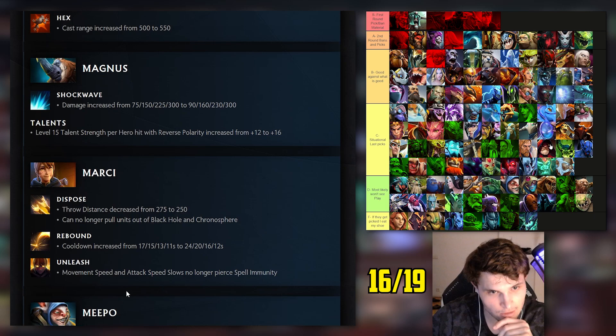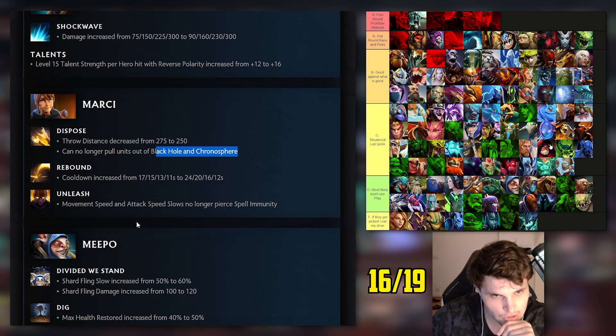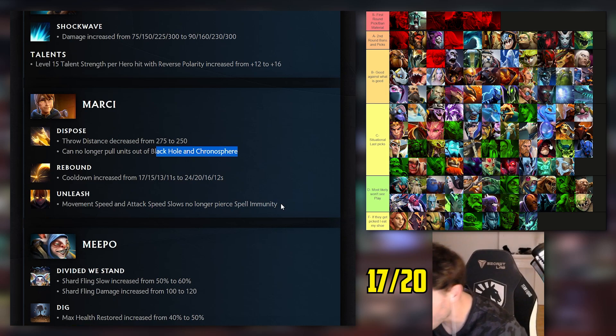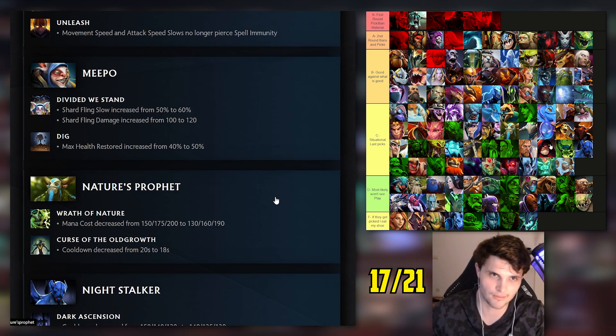Marcy's Rebound is significantly nerfed early game and Unleash movement speed slow and attack speed slow no longer pierce BKB - that's a pretty big nerf. We'll take a correct on that. Meepo: I had him top of D tier expecting big things. Shard buffed and Dig buffed. We'll call that one wrong, maybe just because of smurfs.